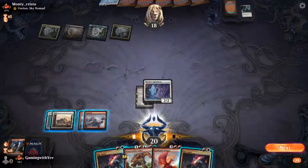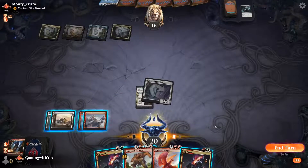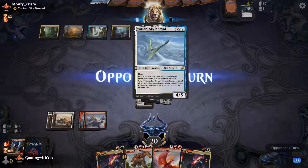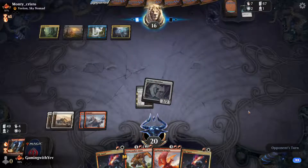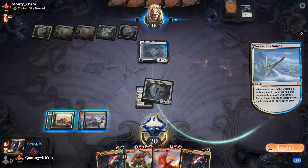They cast Yorion, flickering nothing because they're sad and weak. We draw land and cast Goldspan Dragon — we smack Yorion around. Tough decision, let's slap Yorion — he's more of a threat long term.